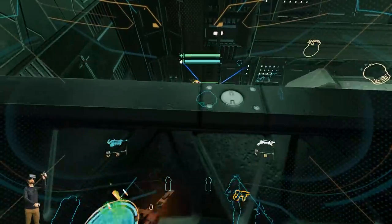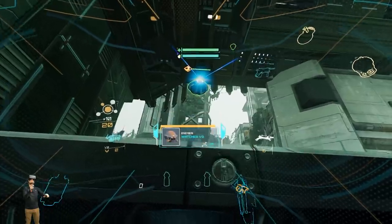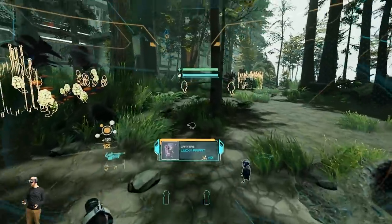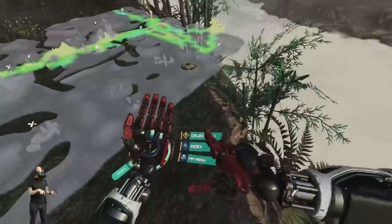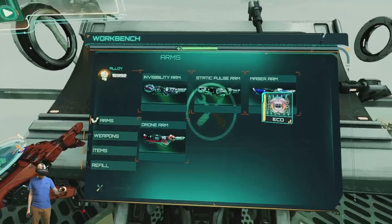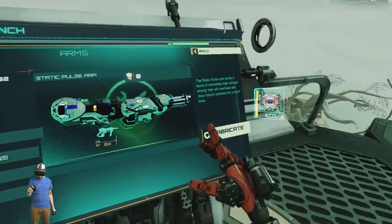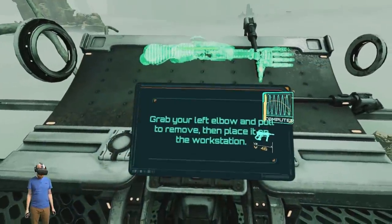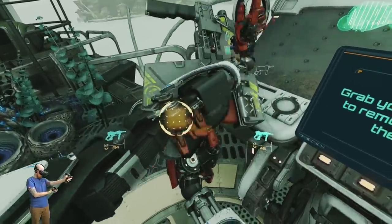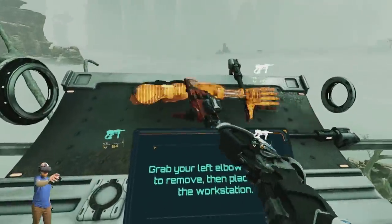Bringing either hand to your headset activates a visor mode which highlights enemy positions and resources. It also provides a tool to scan wildlife and fauna to unlock more information about the world. You have access to a map and mission objective displays on your left hand. Upgrades are slowly introduced during the story campaign — pulling off your robotic arm and upgrading it at the workbench is an awesome mechanic that never gets old, though occasionally the gun from my back holster would glide to my hand when trying to remove my arm, which was a bit annoying.